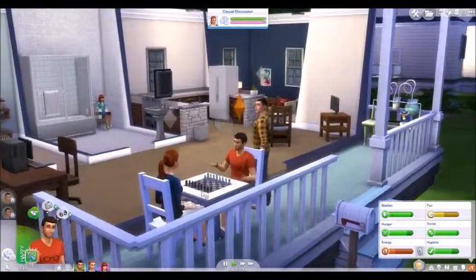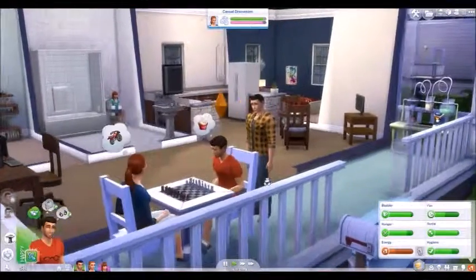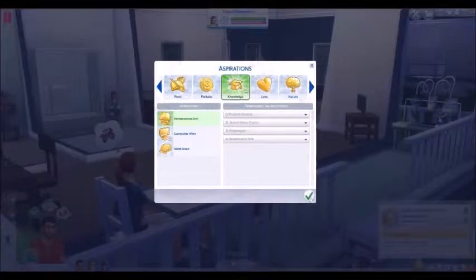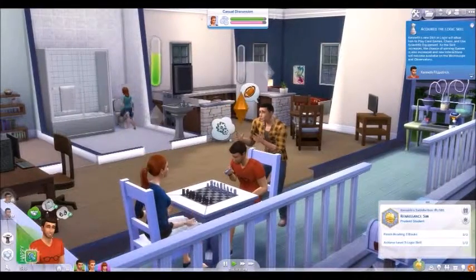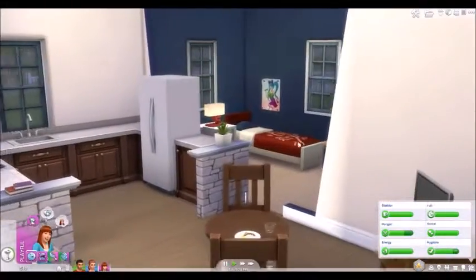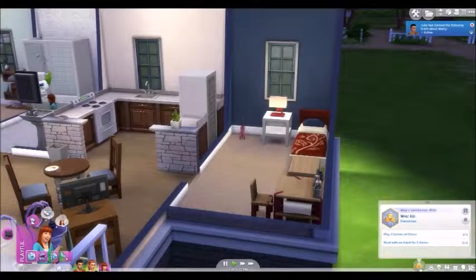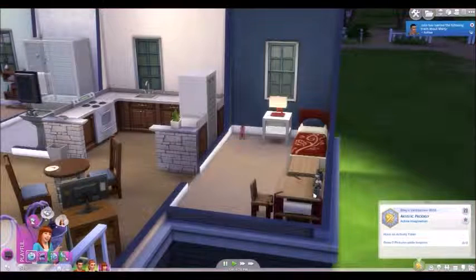The adults are going to sit outside and chat. Go ahead and play with your wife. Work on that skill there. Let's go ahead and toss you back into the Renaissance Sim here. And then Riley, you're not tired anymore. Don't do that.